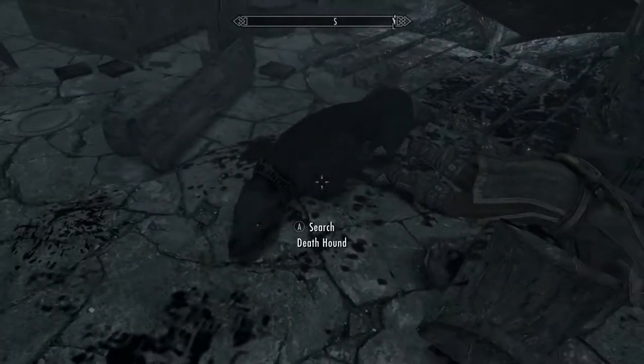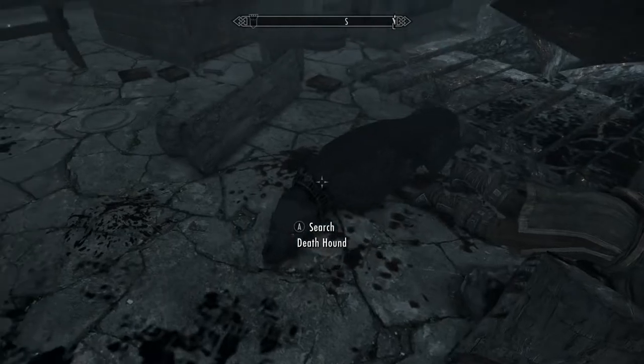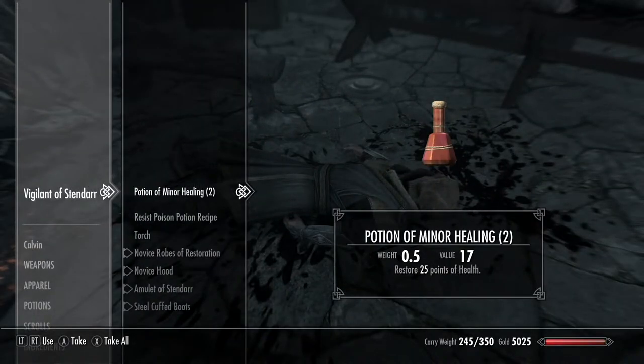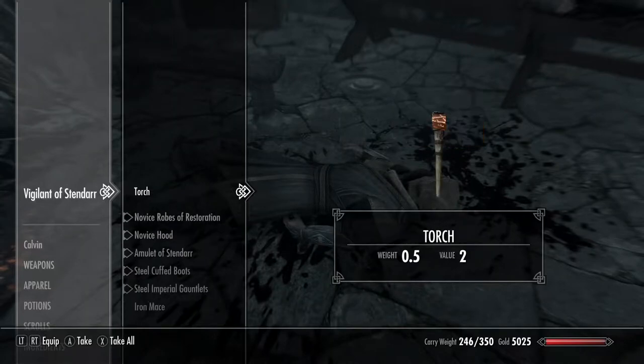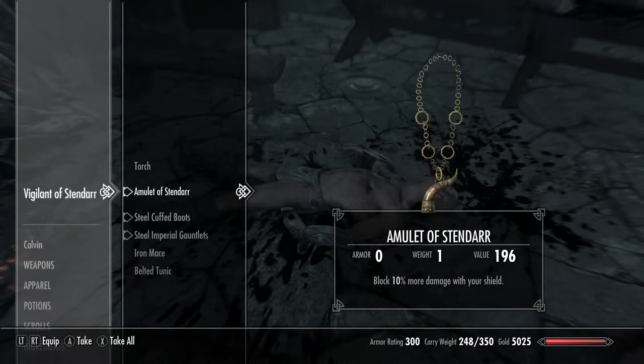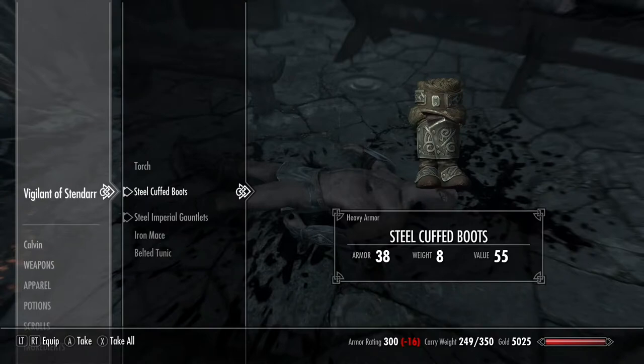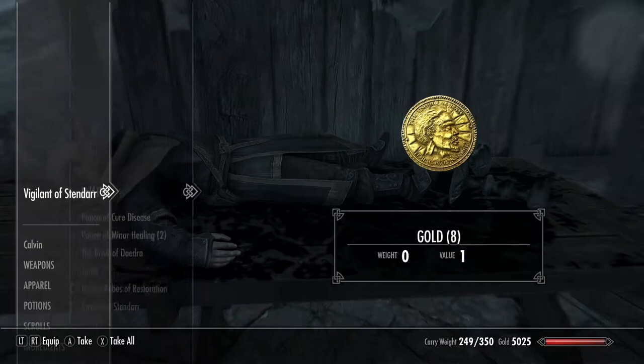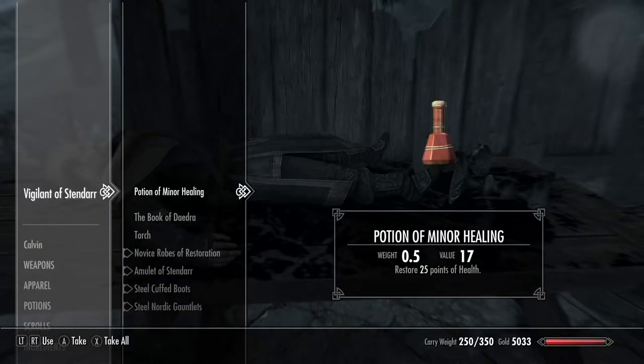I just took everything. Another death hound. It looks like the Vigilants put up a very hearty fight. There's some other things — recipe, novice robes, Stendarr amulet again. This is just essentially looting the dead, and I don't feel too bad about it.